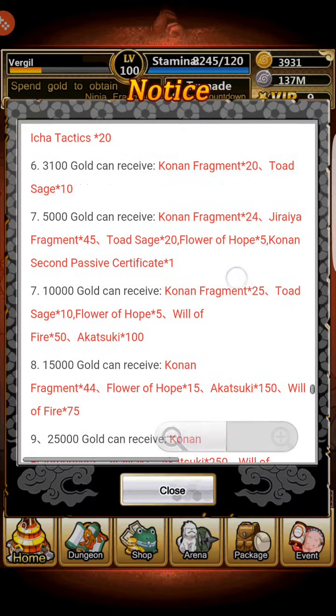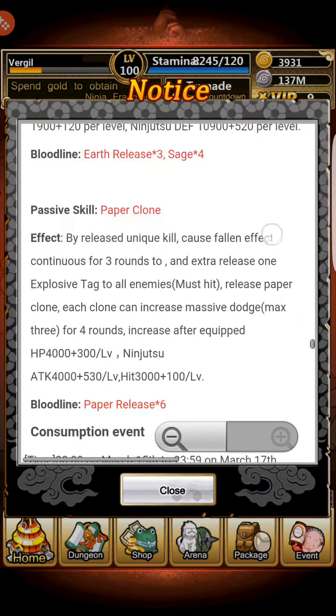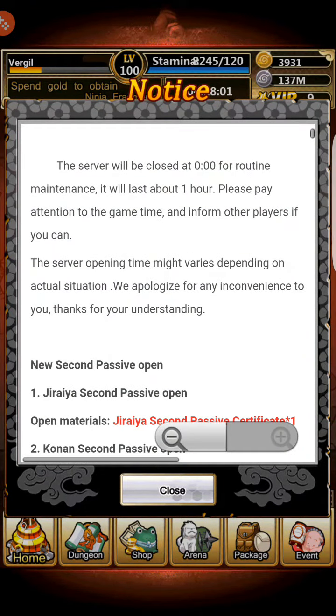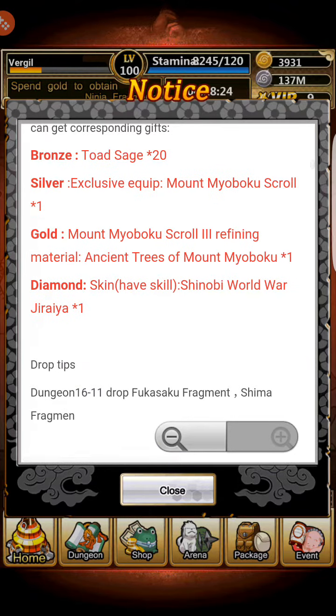Unless you're going for Konan. I'm not really sure about her — I can't say she's a bad card but I can't say she's a good card either. She has four items, so she should still be good. They both have secondary passives: Jiraiya's is obtained by buying 500 gold each day for the duration of the event, which I'm going to do. Konan's requires recharging 5,000 gold to get her secondary passive.